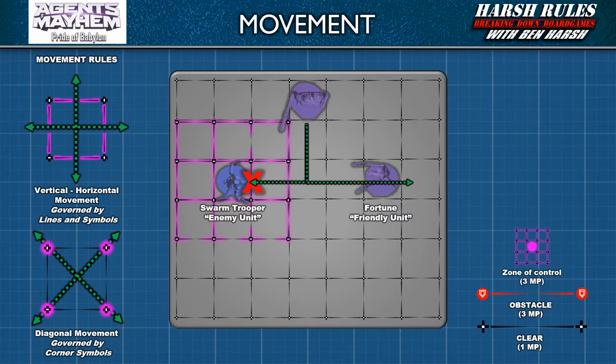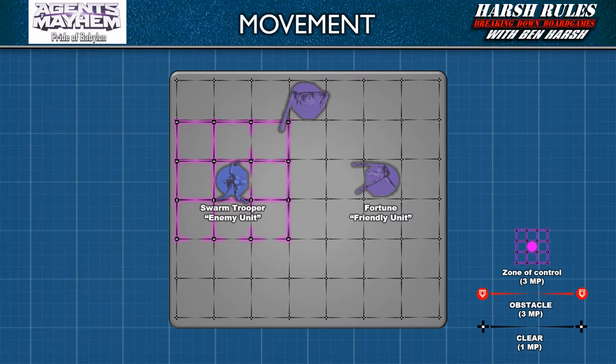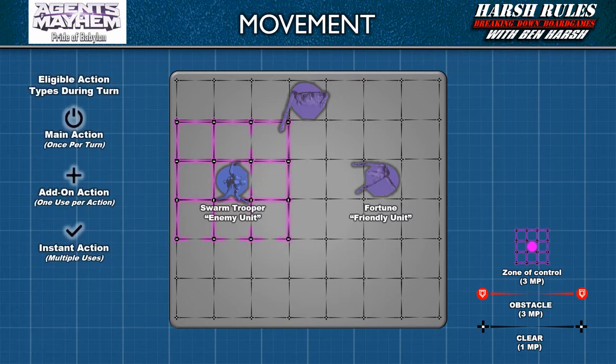Moving between spaces in an enemy's zone of control costs 3 movement points. This cost is not cumulative. Therefore, a miniature entering a space with an obstacle in an enemy unit's zone of control would only cost 3 movement points, not 6. Movement costs are easy to remember because everything costs either 1 movement point or 3 movement points. For a player to move their miniature on the game map, they need to select an action.